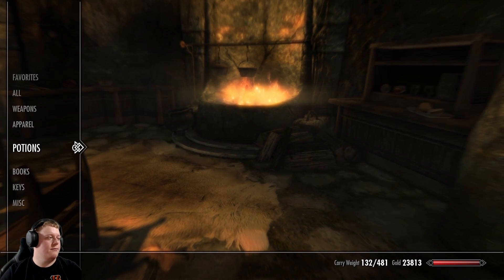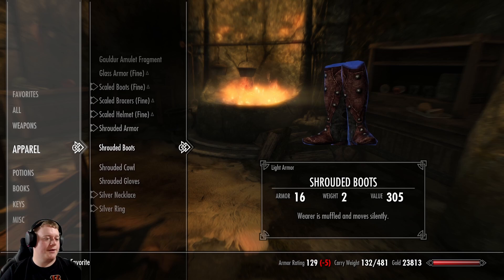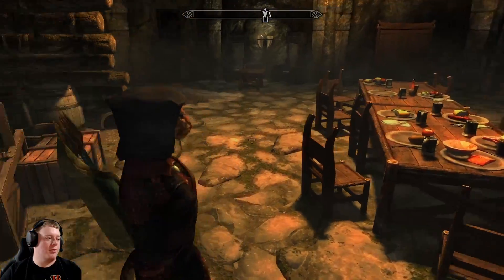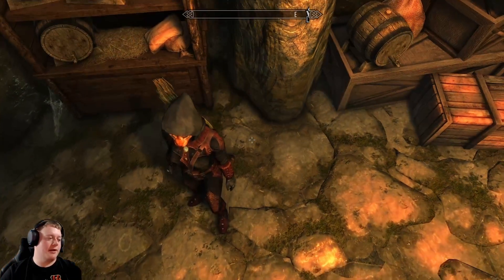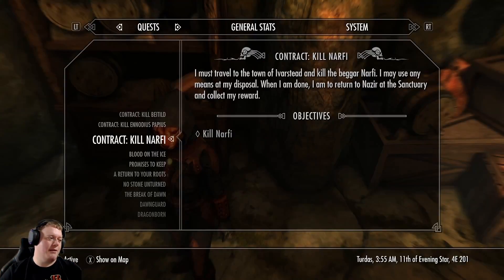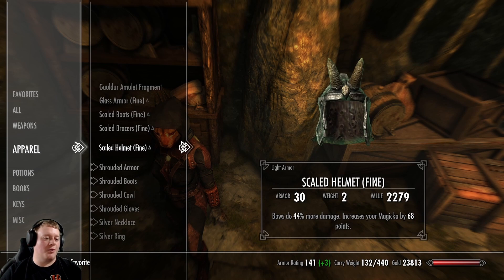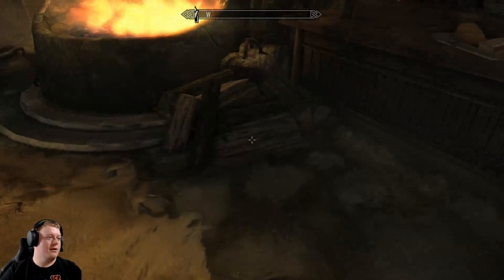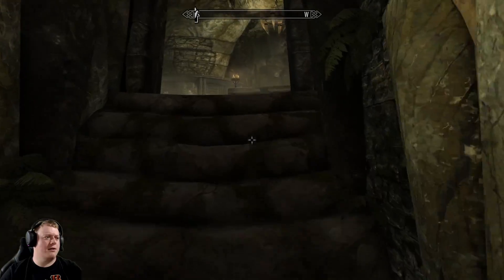We got some armor but I'm not going to really use it. Shrouded armor — that's poison resistance, muffled boots, a shrouded cowl — that's the Dark Brotherhood armor. It's pretty cool. It's actually pretty good armor if you do this at lower levels. But I'm like level 42 at this point and I've got my tricked-out armor. They have multiple enchantments on them — magicka and bow — so I'm just going to wear my own stuff. But it is pretty cool how they have faction armor.